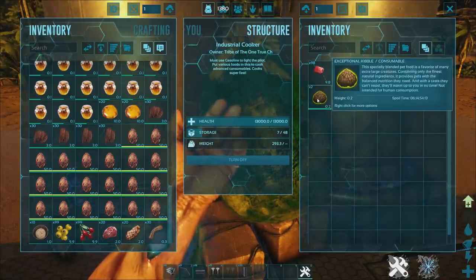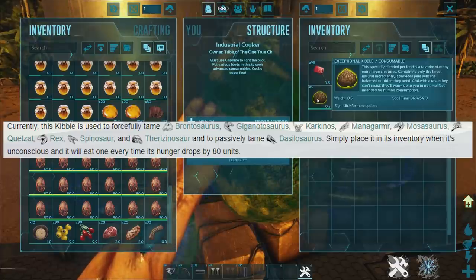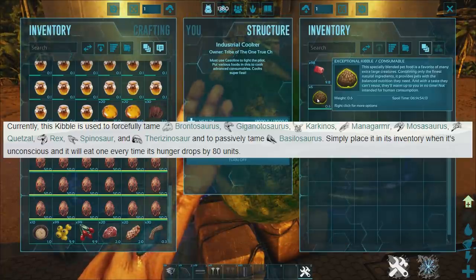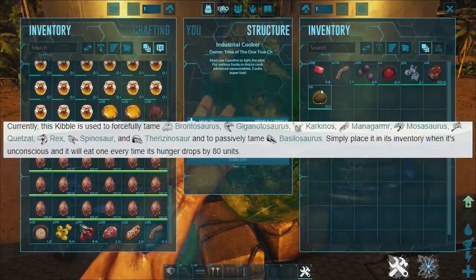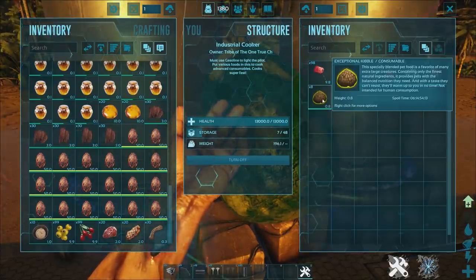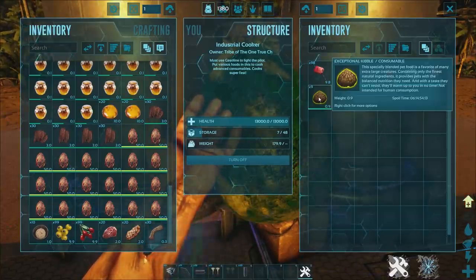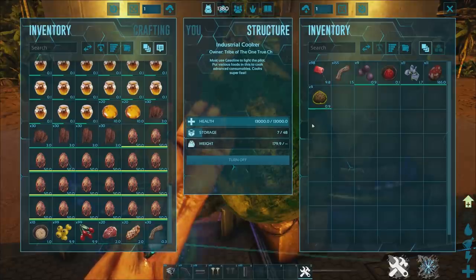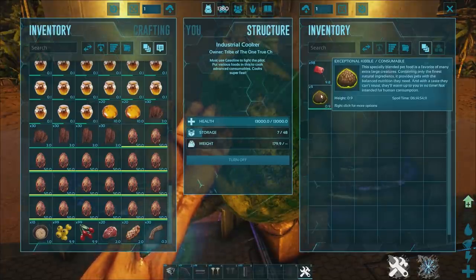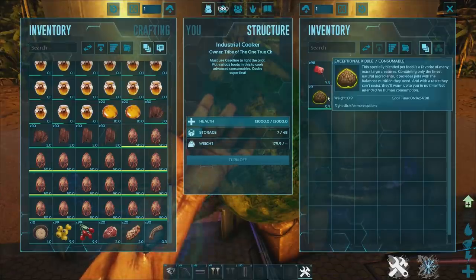Exceptional kibble can be used to tame brontos, gigas, carcharodontosauruses, managarmrs, mosasauruses, quetzals, rexes, spinosauruses, therizinos, and to passively tame basilosauruses. This is obviously for your big strong carnivores. It's a great progression — tame up some rexes, collect their eggs, and use those to make kibble for gigas.